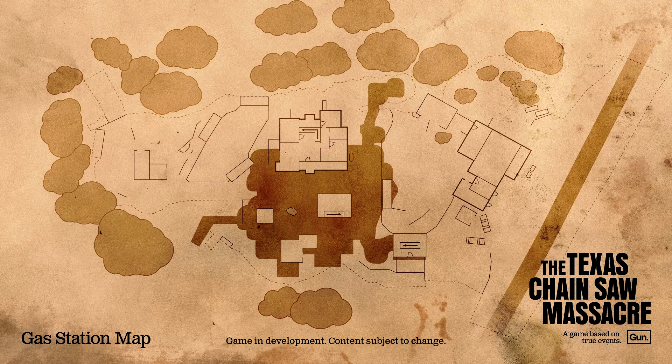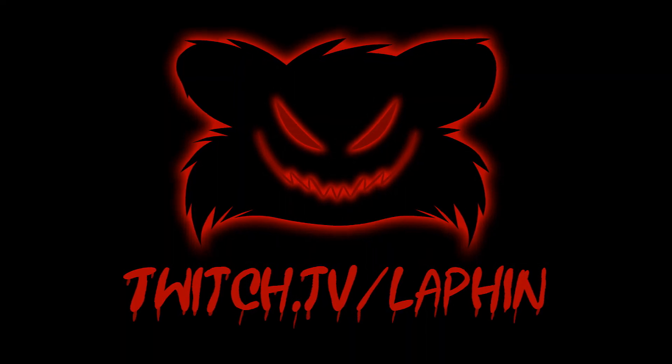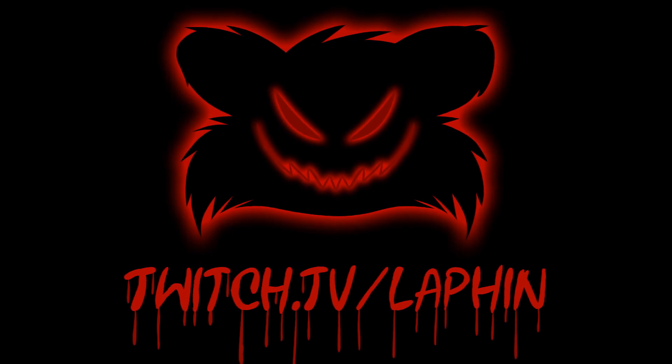Maybe she got her car working, stopped at the gas station to get help, and that's when the inevitable happened — the cook took her into that little cabin in the back. I have a feeling we'll be seeing Maria either on this map or the family house map depending on where in the lore she ended up. Anyway, the map looks extremely fun. I think personally it's going to be my favorite. Comment down below what you think. We'll be streaming this game once it releases — next up is the slaughterhouse map!